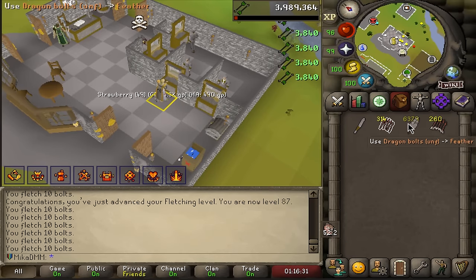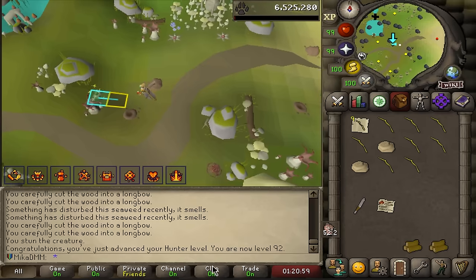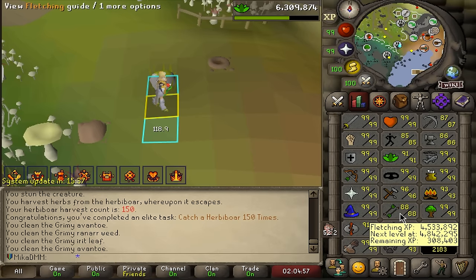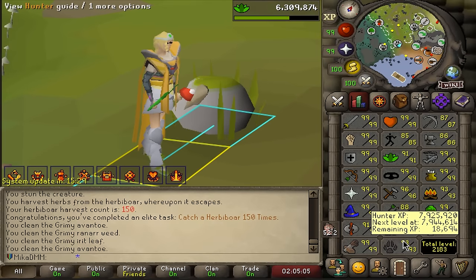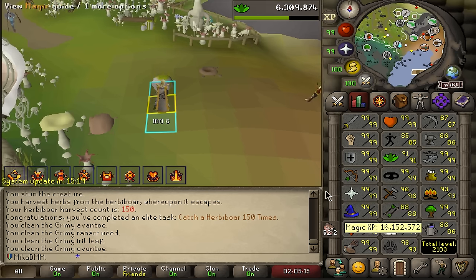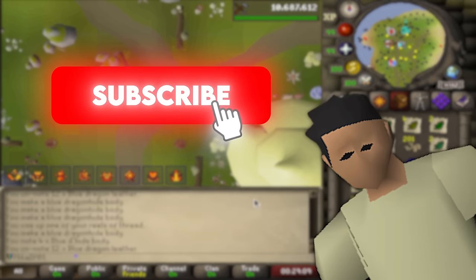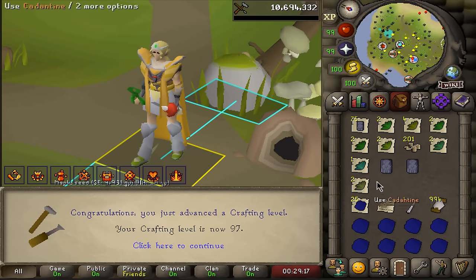I decided to train some fletching instead — there's 87, I'm trying to get to 95. I'll probably do herbivore at the same time. There's 92 hunter. Here is 150 herbivores caught. In the process, this got me from 80 hunter all the way to 93. I also ended up getting an entire fletching level from it as well, just doing new logs at the same time. There are no more points coming from herbivore, but since I'm literally one catch away from level 94, I'm going to catch one more. Here's level 94 hunter.